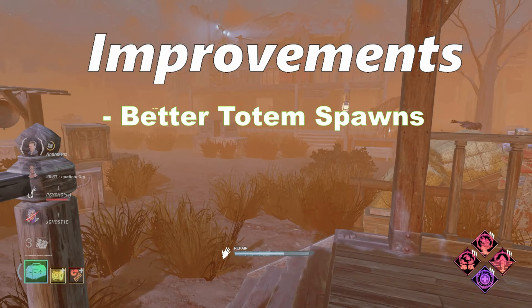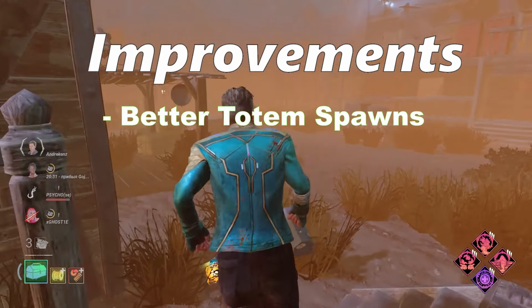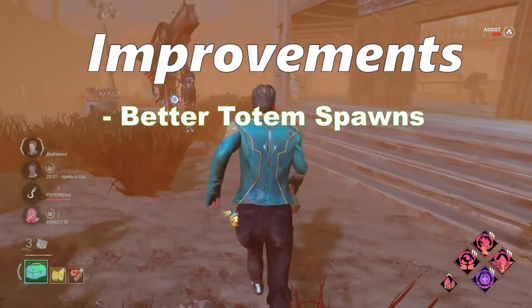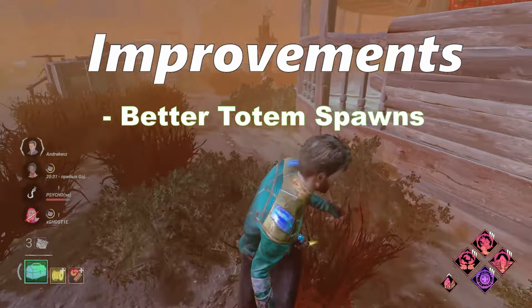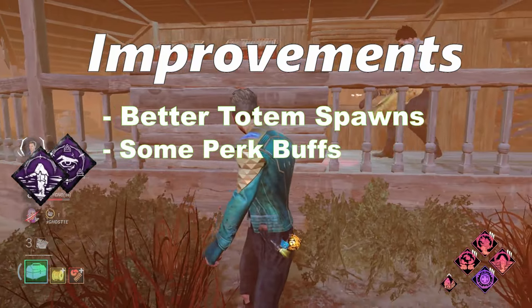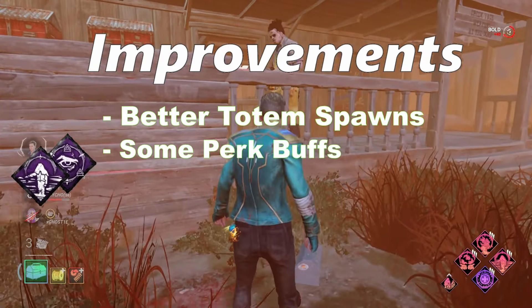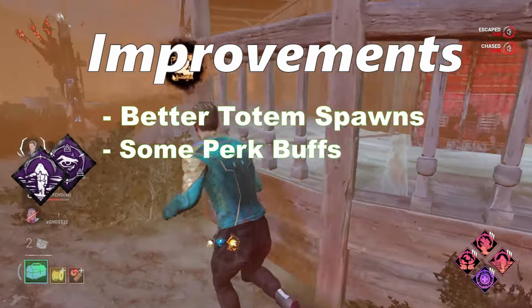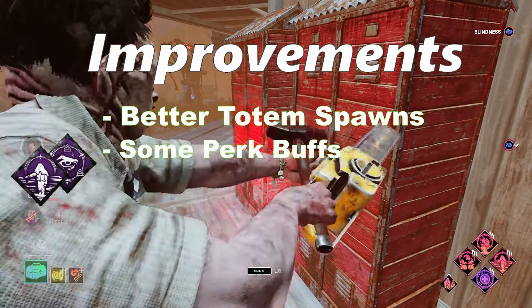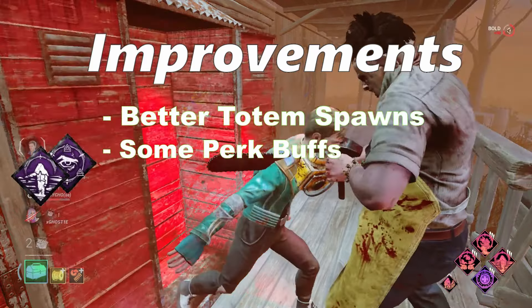To improve boons overall, I would change totem spawns on maps — pull them all closer to the middle of the map, have one totem guaranteed to spawn in the main building either on the first or second floor, and one totem should always be around the center of the map. This would make boons way more reliable across the board and get a ton more value out of map-dependent boons. Shadowstep, Circle of Healing, and Exponential I feel are fine as they are — with totem spawn improvements they can actually be reliable and good. Dark Theory could use a slight buff of 1%, bringing it to 3% haste for survivors, though even 10% haste might be slightly too much. Either way, it's a boon — it needs to give a good effect.